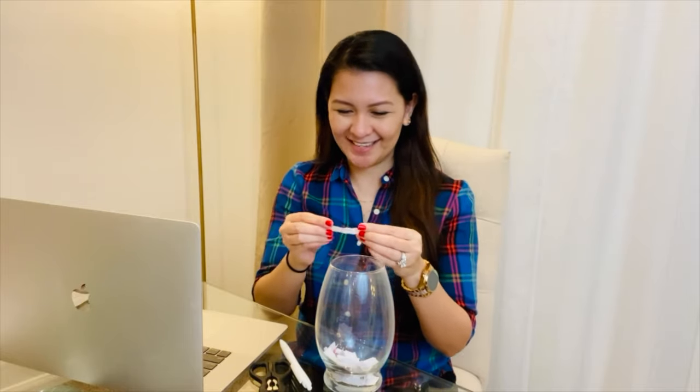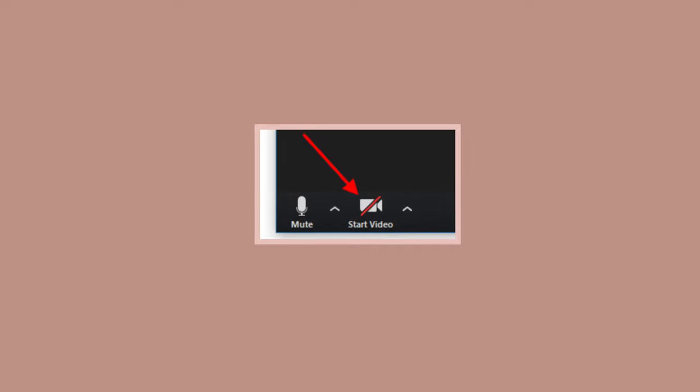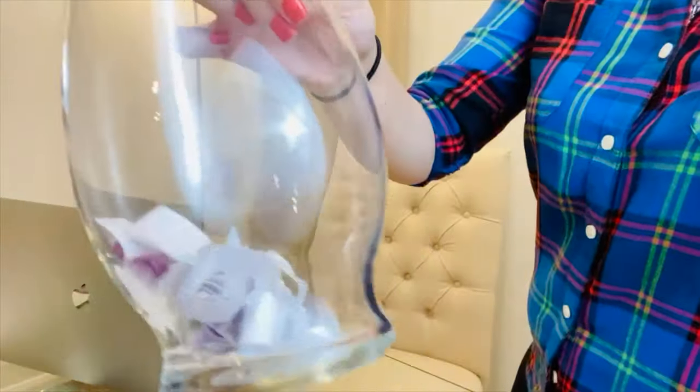For example, as the host I pick a description and say 'Stay in the game if you love chocolates.' People who love chocolates keep their camera on; those who don't must turn their cameras off. The host continues picking from the bowl, and each person eliminated turns off their camera, until only one person is left — that person is the winner.